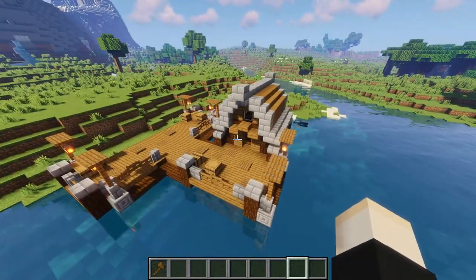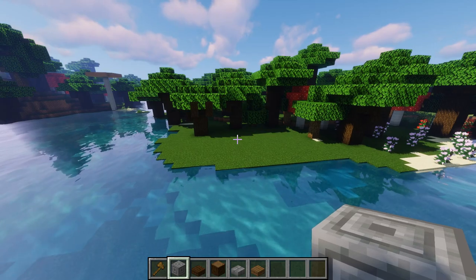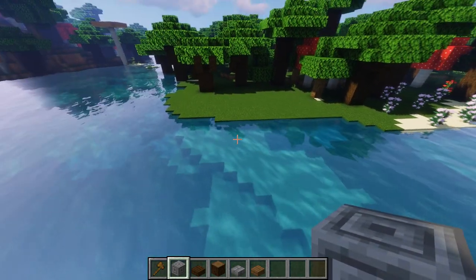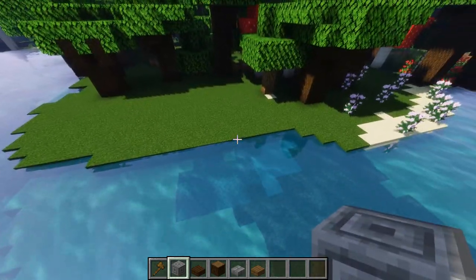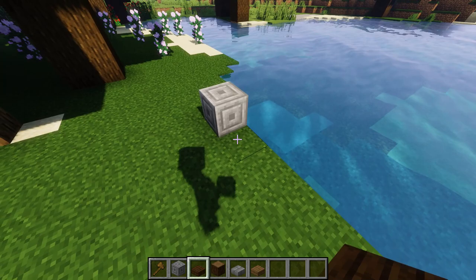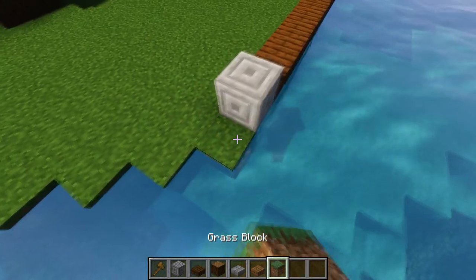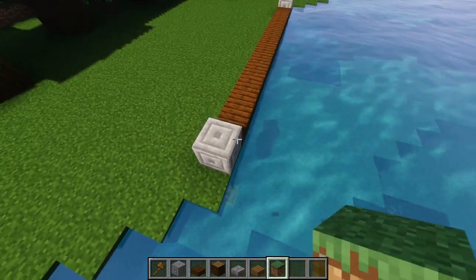To begin your build, the first thing you're going to have to do — obviously for this fishing dock — is find a nice flat side of the shoreline. You can create one yourself if you need to. You're going to need it to be about 12 blocks wide. Start with a chiseled stone brick right here, then grab your dark oak slabs and go 12 across: one, two, three, four, five, six, seven, eight, nine, ten, eleven, twelve. Then put another chiseled stone brick and fill in a little bit to make it look more natural.